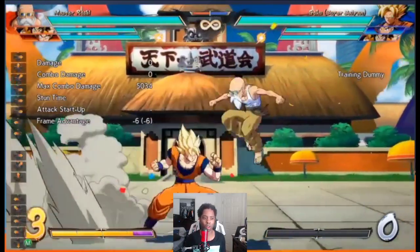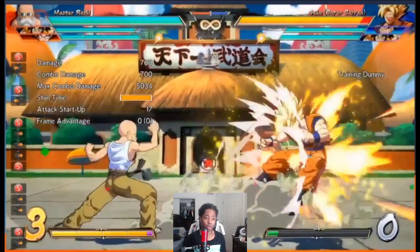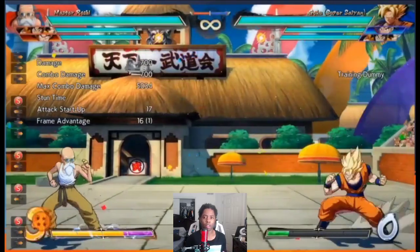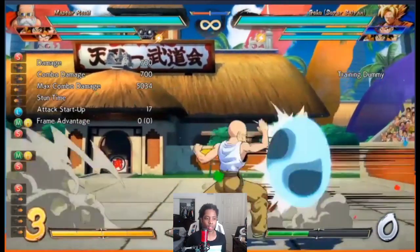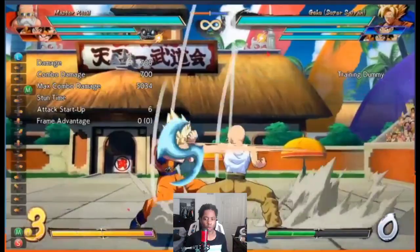Here's his 5S — they described it like Adult Gohan's but it apparently hits crouching. You can use it from about the same distance too. It jails into Kamehameha, which is interesting. It has unique block stun — more block stun — so you can do 5S into vanish or 5S into beam into vanish. It's also good for screen control.